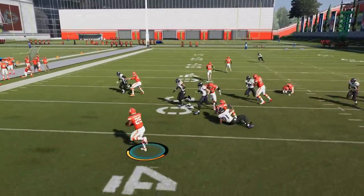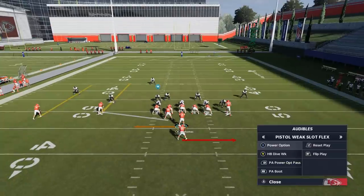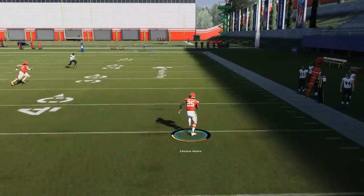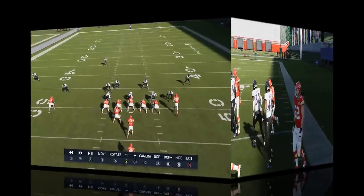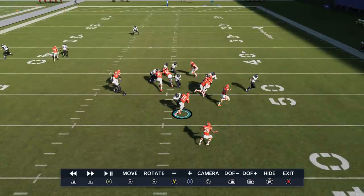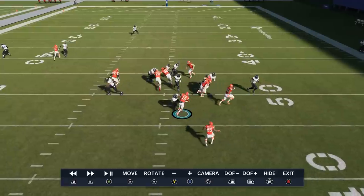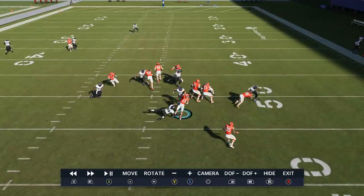I hold the ball with the quarterback as long as possible. You get some crazy pitch animations — that's what really makes this play overpowered. You almost always get the pitch out. Sometimes I wait for contact because I know the pitch is going to get out anyway. Patrick Mahomes is such a cheat code — he does like some Spinderella move where he basically gets it out regardless. If you pitch the ball and the quarterback's still on his feet, he'll turn to a blocker and help you out. That's what makes this such a glitchy play.